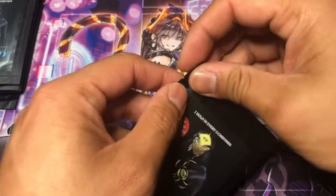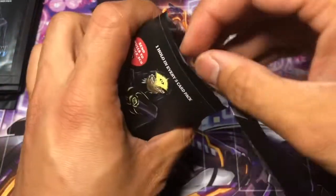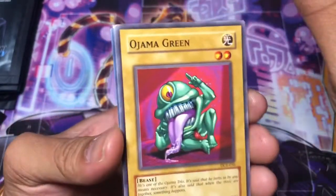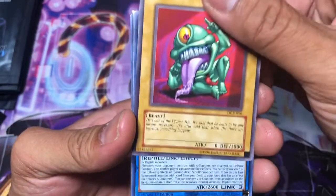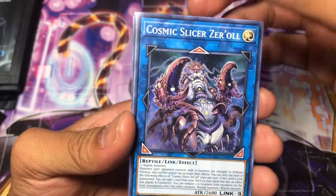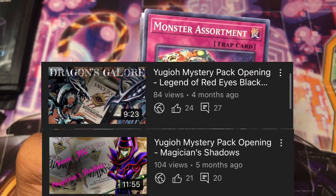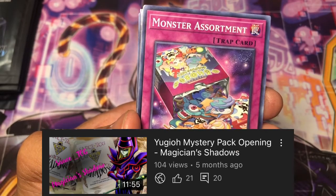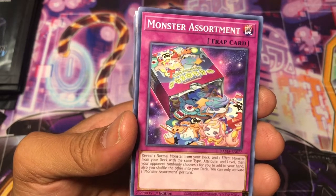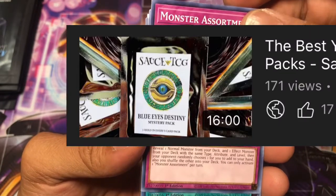As you may or may not know, I have opened these on the channel before a few times. I've opened his Blue Eyes pack, his Red Eyes packs, and the Dark Magician packs. The Dark Magician packs are called Magician Shadows, Legend of Red Eyes Black Dragon was the Red Eyes pack, and I don't quite remember the Blue Eyes one.